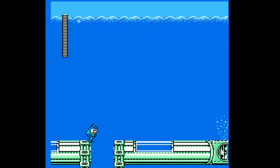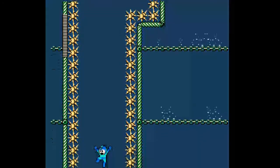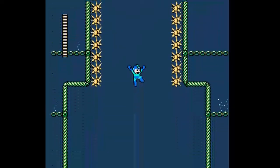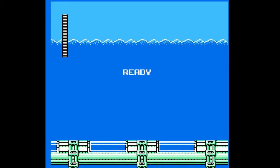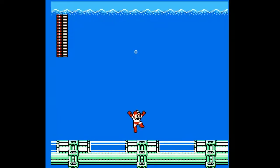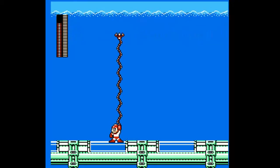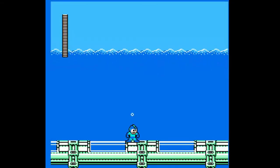So back in Dive Man stage, a path which we didn't take — let's go down. And it's a spike drop. Hold left, hold left. We're obviously getting deeper as the color is starting to change. And down here, we get the Wire Adapter. We're really deep as the water colors have completely changed. And I think we just get moved to the next screen. So the Wire Adapter — what does it do? I guess you can cling yourself to blocks with it. Well, that's for the extra path.